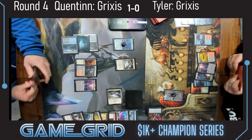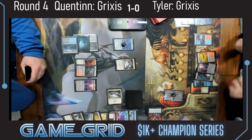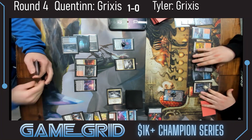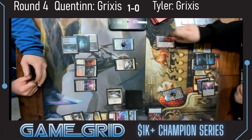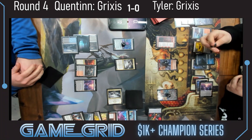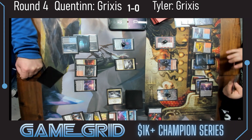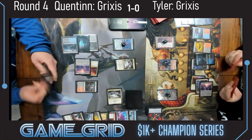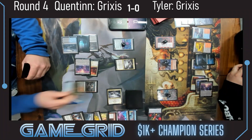Even if Tyler brought in Liliana, Siphon Insight is good as something you can just discard to Liliana. Tyler weighing his options, plays a swamp. Fable for Tyler. We already know Quentin has the Invoke Despair answer to this. Tyler passes, and we'll see end of turn — one of my favorite cards in standard: Siphon Insight.